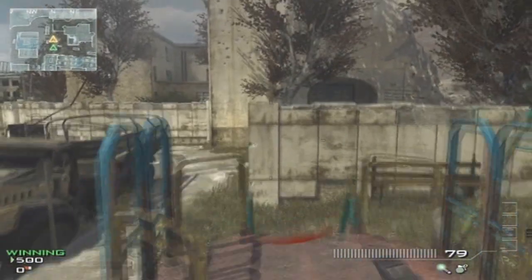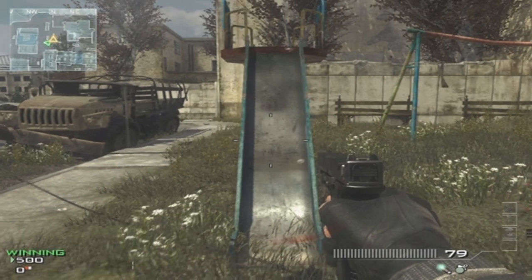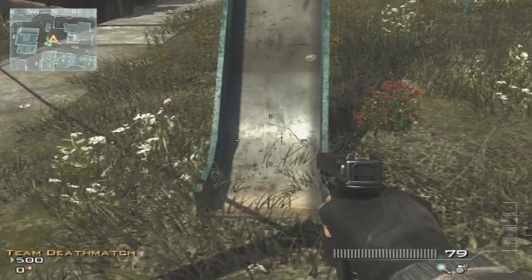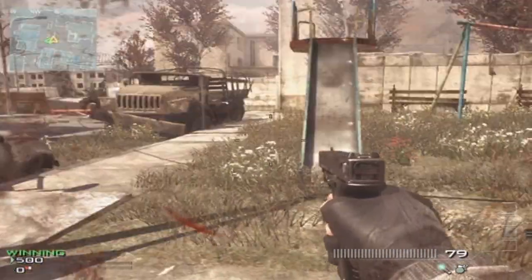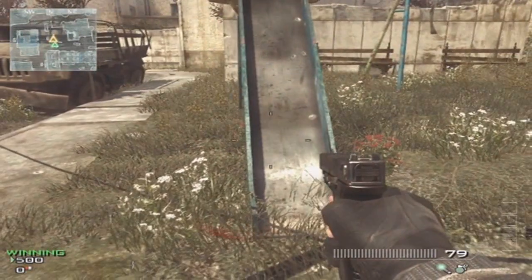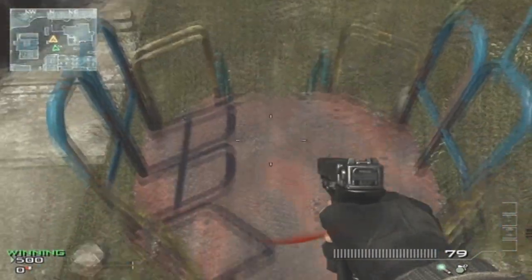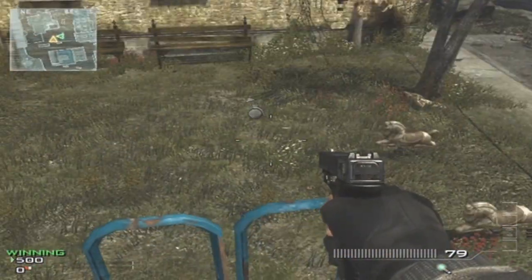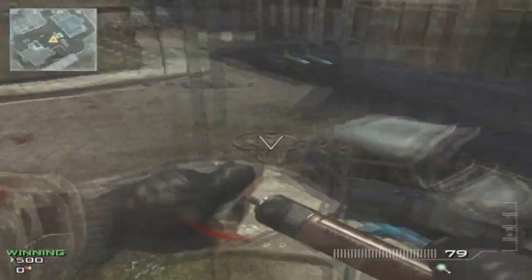Nothing really special about that glitch. By the way, that was found by RSP Productions originally — I'm just using that as an example. This one we found: it's on the playground, on the slide. This was actually a repeat from Modern Warfare 2 where you could do this exact same thing. What you want to do here is just basically run, get shot, and you'll land up on top of here, then plant your tactical insertion and you should be good.